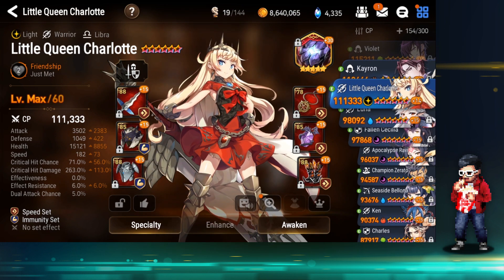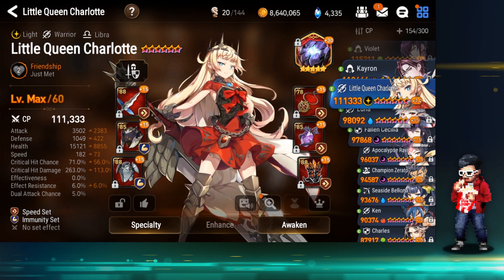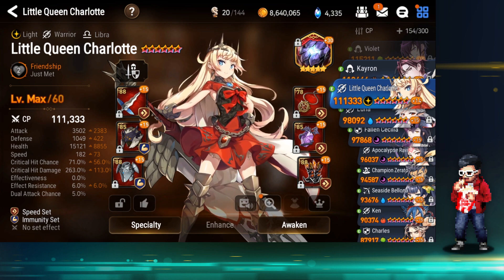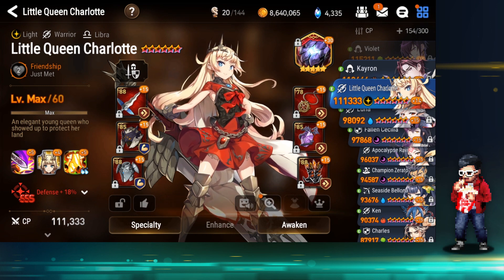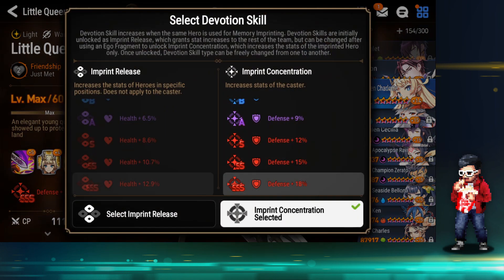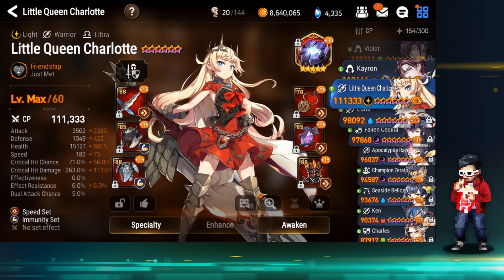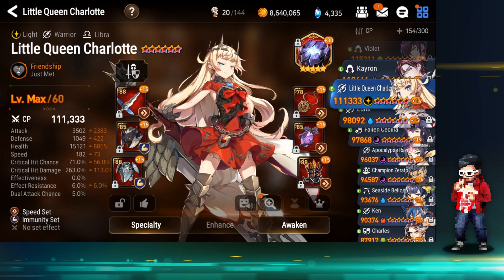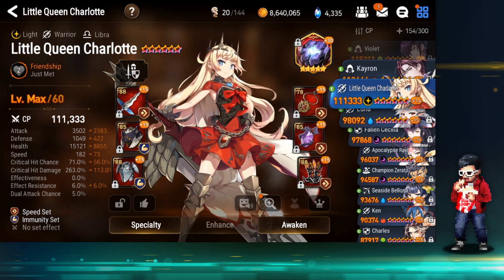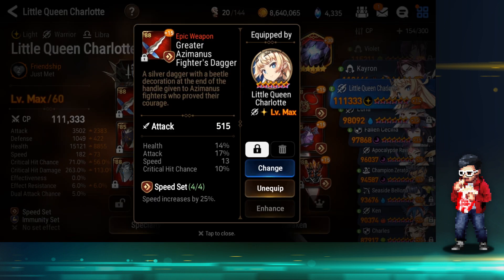Little Queen Charlotte — first time looking at this build. 182 speed, 71 crit rate, 263 crit damage, 3,500 attack — that's very high attack on an immunity set. The defense is slightly lower but with damage mitigation I think it's okay. He's already almost maxed her and has a triple S, so there's a self-imprint defense bonus of about 113 defense there.